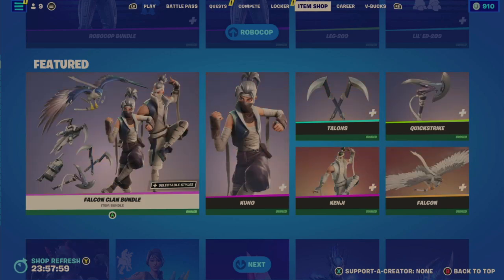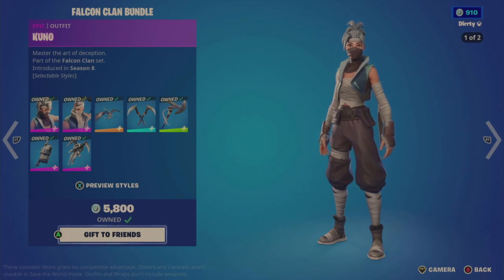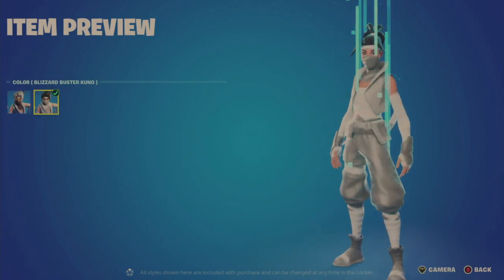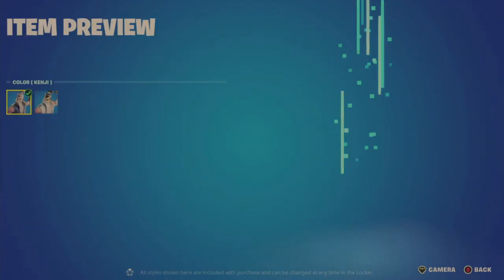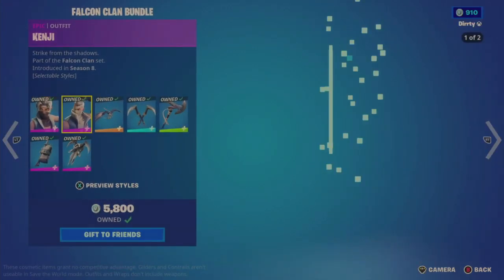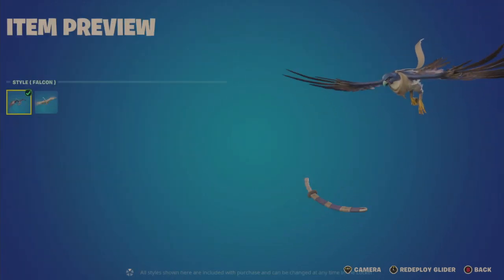The Falcon Clan bundle is 2800 and includes seven items. You get the Kuno outfit with selectable styles — the default ninja warrior look and the Blizzard Buster version, which is very white and clean. Kenji also has two styles — the default with wraps around the face, arms, and legs, and the all-white Silencer look. You also get the Falcon glider, which was a major incentive — the glider itself is 1500 individually.